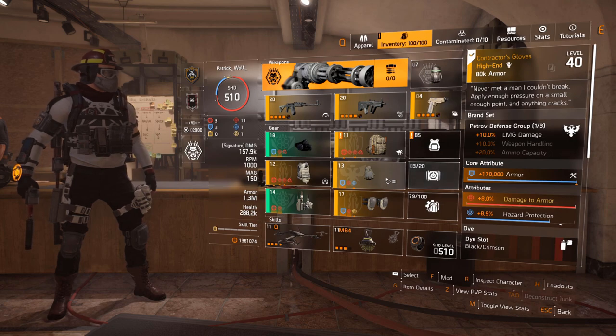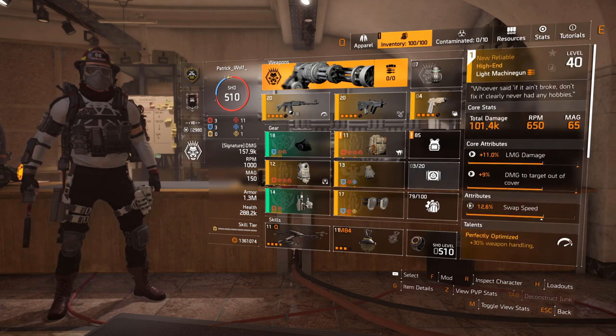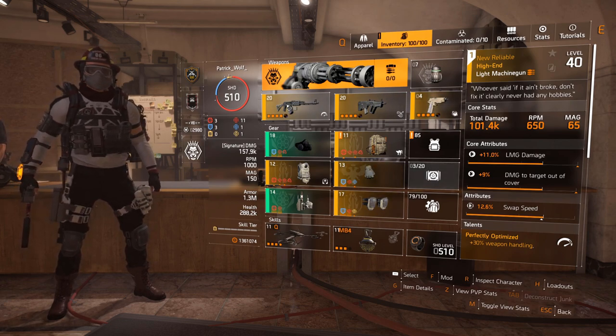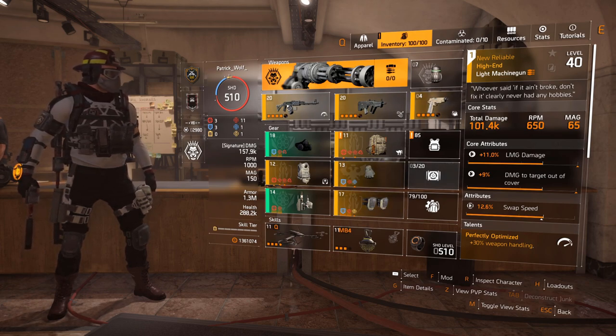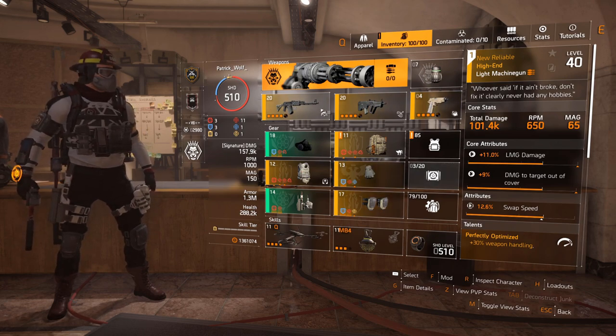I just put weapon handling pieces randomly in the PTS. This is actually a solid build and what I would run if I wanted a weapon handling build. The weapon we're going to use is the New Reliable — it's an LMG with Perfectly Optimized, which gives 30 weapon handling. This gun is an absolute beauty, does a lot of damage, has decent RPM, and is a laser beam.